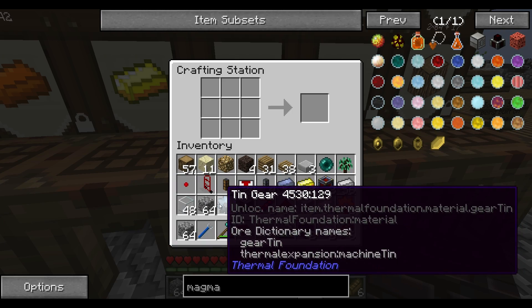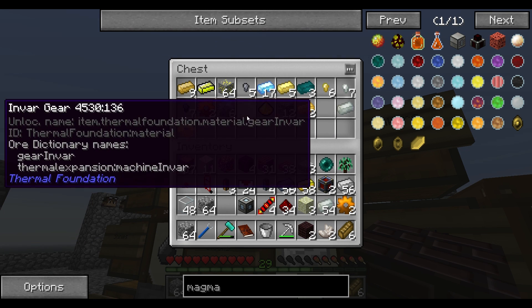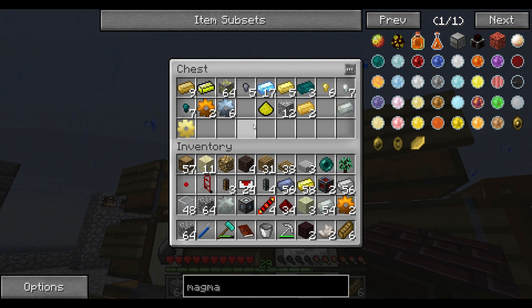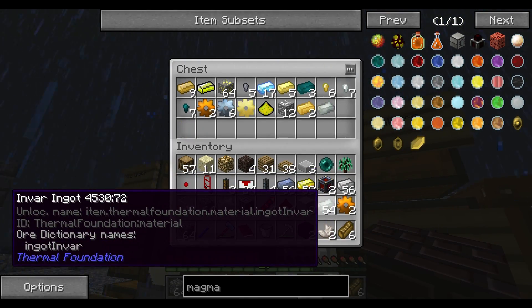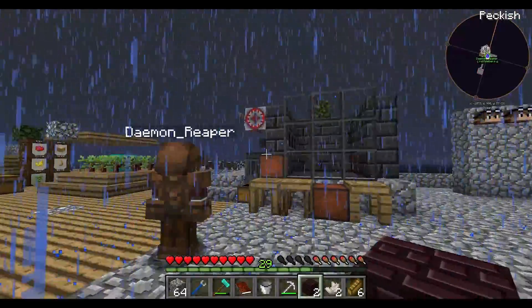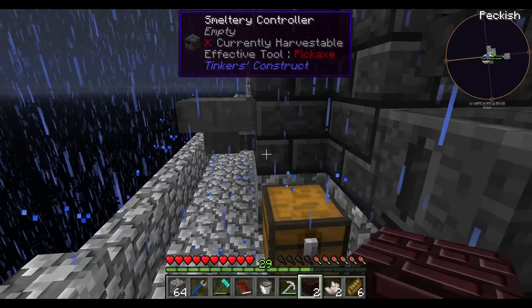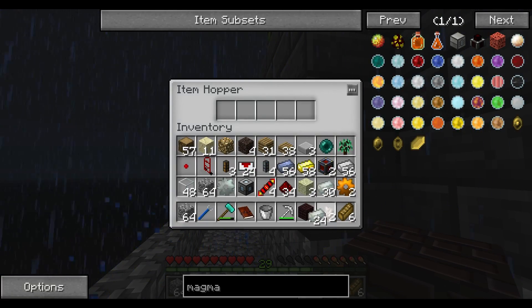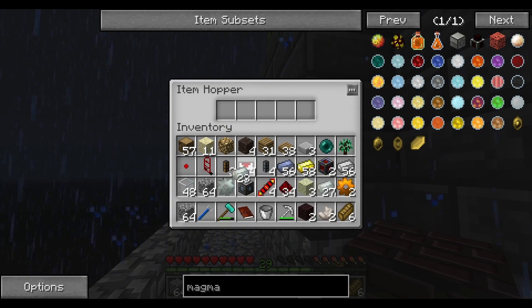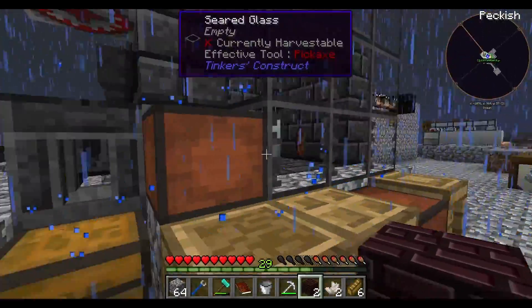Just in case we need some extra energy storage, what I'm going to do is place an energy cell here. I've forgotten how to process the energy cells now — let me look it up. Three pieces of copper and the coil. It's not a very good battery but it will help. It's kind of like a backup battery in case we get a lot of rain and our solar panels die.